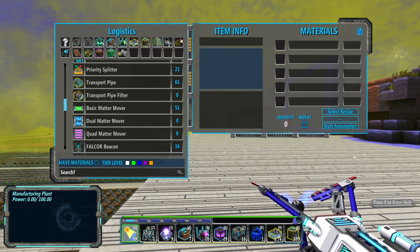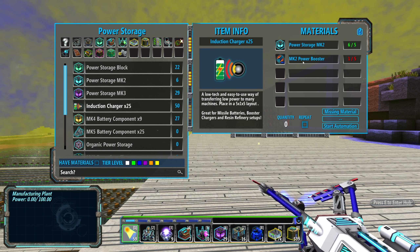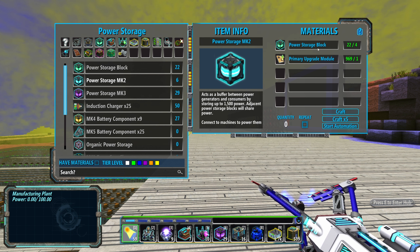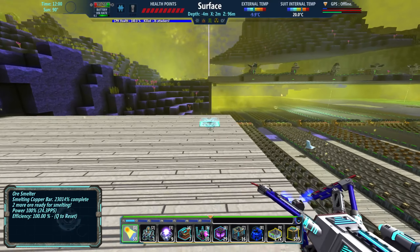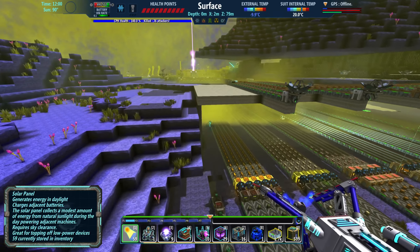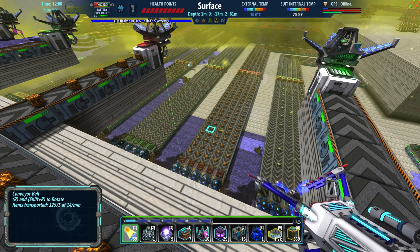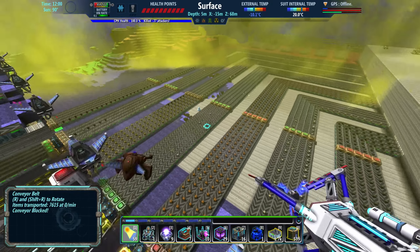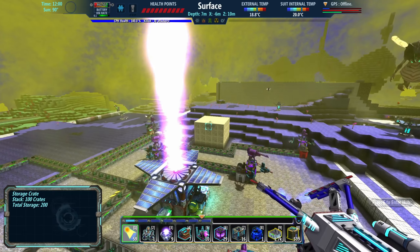Induction chargers need Mark two power boosters and power storage Mark twos. Power storage Mark two needs power storage block Mark one and primary upgrade modules — which is somewhat trivial. But the power storage block itself is less so. So we're finally getting into some of the more complicated manufacturing processes that use multiple different elements, ores, bars, and components. Let's get over here and start planning that out.